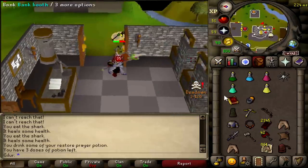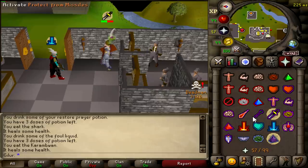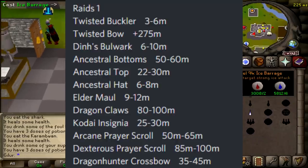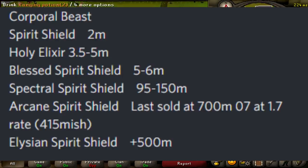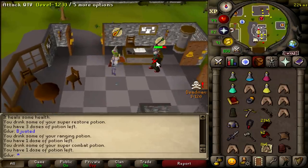For context, the gear people risk on here is worth much more. Dragon Claws are worth 100 mil main game GP, AGS is worth 50 mil main game GP, and a Spectral can be worth anywhere from 100 to 150 mil main game GP, and people swap from the servers to buy and sell these items all the time.